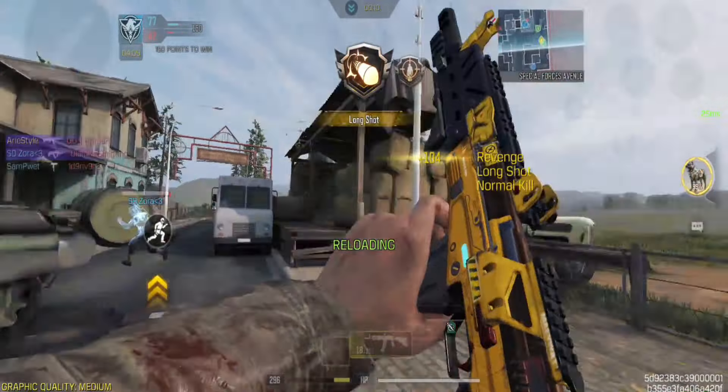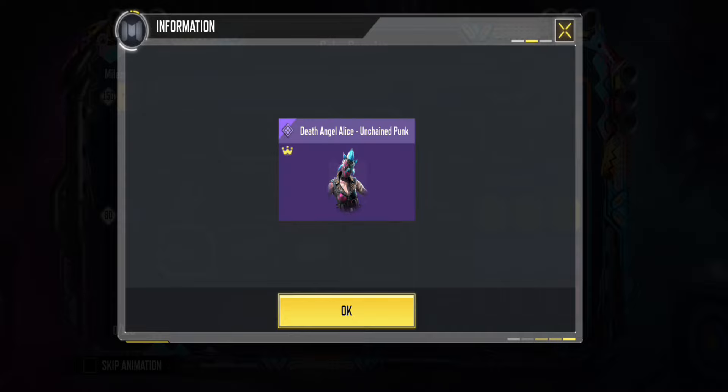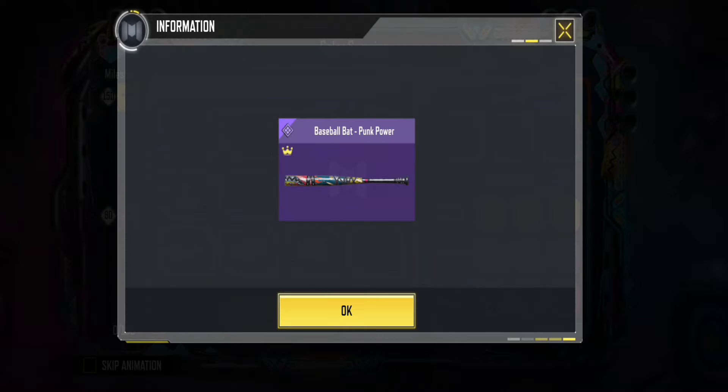Your luck determines if you'll receive the legendary Peacekeeper MK2 Crust Punker, or Death Angel Alice Unchained Punk right away. The rewards can be duplicated, so any duplicates you receive will be turned into points and added to the milestone until you fill it up and unlock the two grand prizes. If you're lucky, you might not need to fill this milestone if you get the rewards in the draw right away.